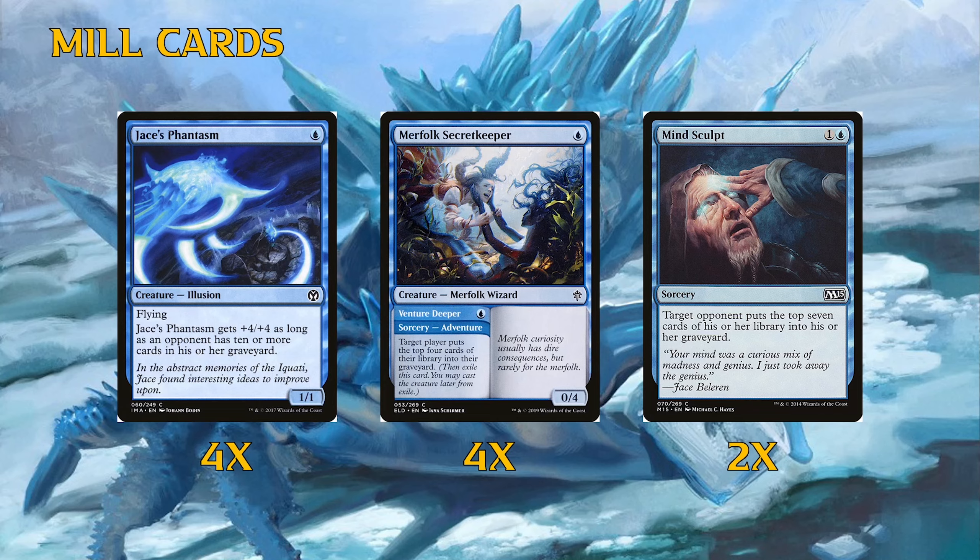Something I noticed is the duals that came out with Kaldheim — specifically the ones with snow typing relevant for our deck and basic land typing. If we could find ways to fetch those out and go for a blue-black splash, I think that'd be a very nice upgrade to the archetype. Black gives better removal, better interaction, and more sideboard hate. If you're trying to take this archetype to the next level, look into splashing black with the new Kaldheim snow dual lands.